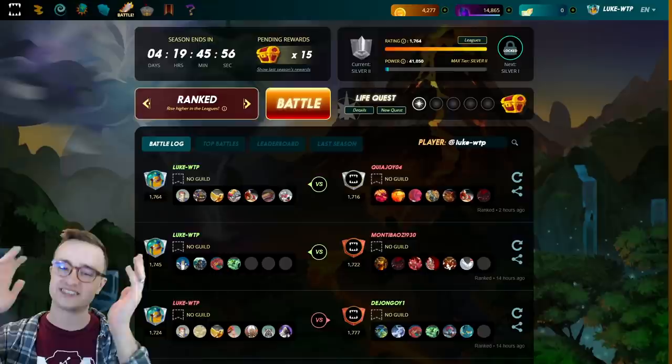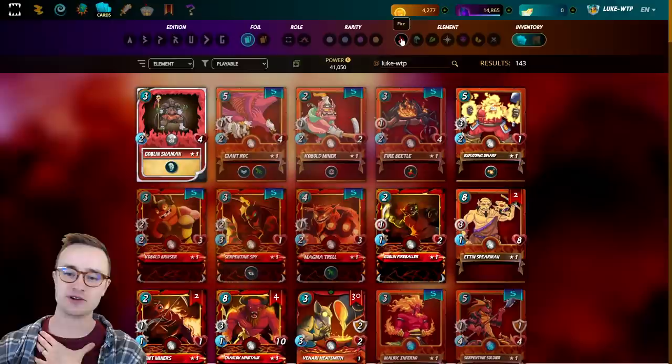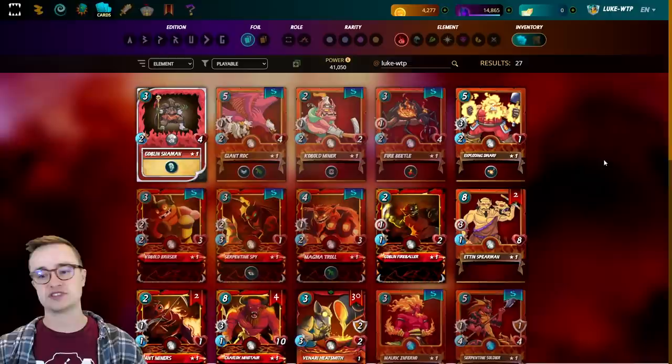Today we're going to be playing some battles in silver two. Right now we just have a 1700 rating. I don't have that many cards but let me show them to you. Essentially my rental strategy is just renting the power — I have reward cards that I've won through playing the game, and other than that I'm just renting a few neutrals and other cards but not really that many.